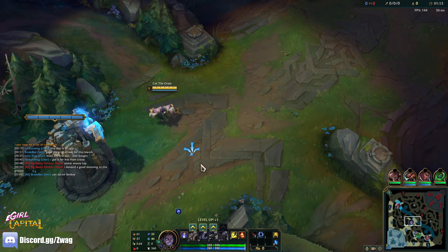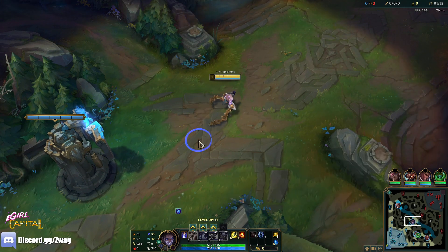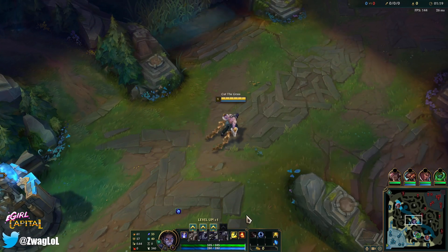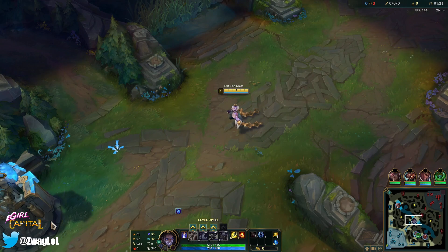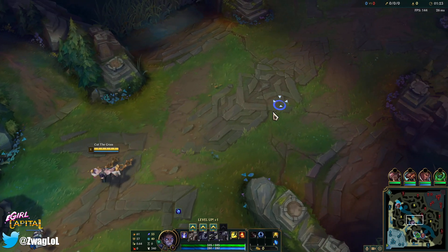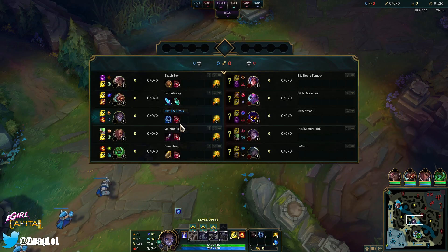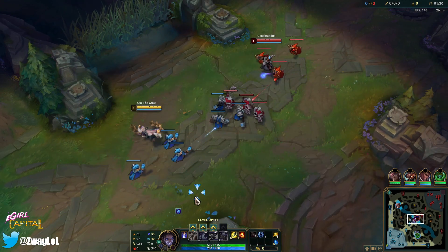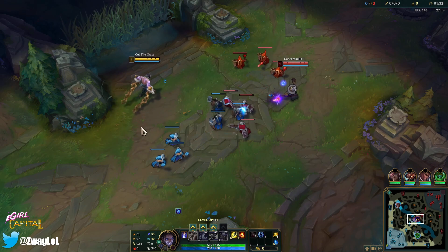We're going to try and build him AD. Even though I started with a Doran's Ring, I think it's a lot better than starting a Doran's Blade on Sylas because we can actually use this pretty well even when we build AD items afterwards. We'll go a Doran's Ring and then I'm going to build a Manamune second, and I think it'll work really well on Sylas because he pops so many spells and auto attacks.